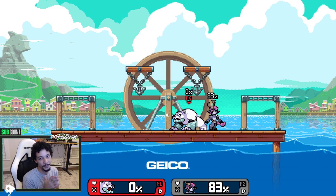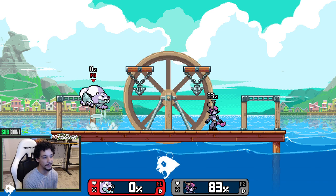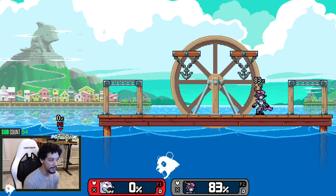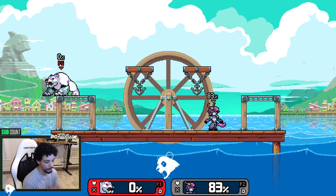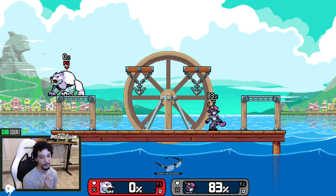Next, recovery mix-ups. His recovery is one of his weaknesses because he doesn't have a lot of mix-ups honestly. He can charge his up B for varying duration to get sent higher. His main mix-up is that he can air dodge at any point — early in the animation, late, or anywhere in between. Something important to note: Edalus' up special, once launched and rising to his peak, cannot be hit by a projectile, unless you air dodge or act out.